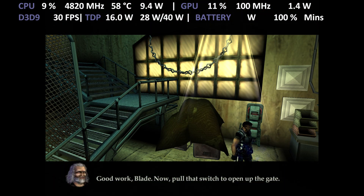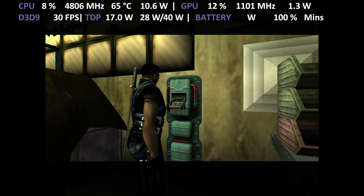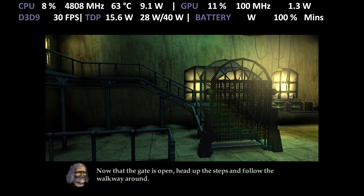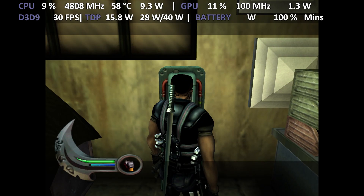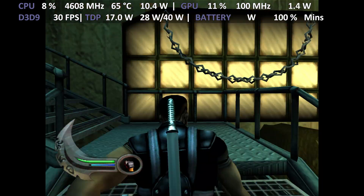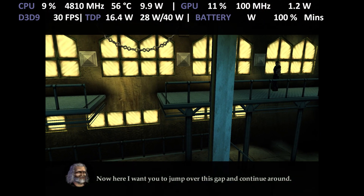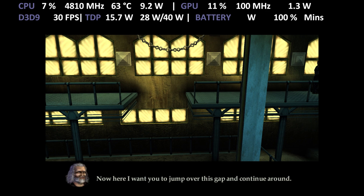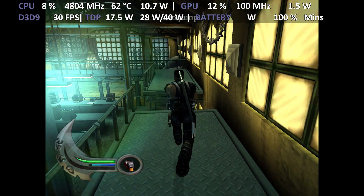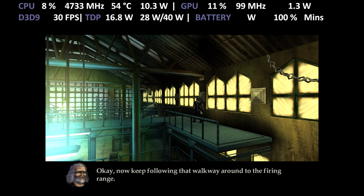Now pull that switch to open up the gate. Now that the gate is open, head up the steps and follow the walkway around. Now here I want you to jump over this gap and continue around. Press X to jump. Now keep following that walkway around to the firing range.